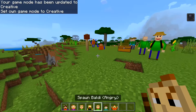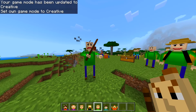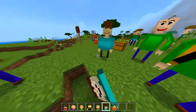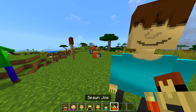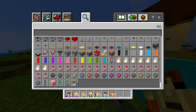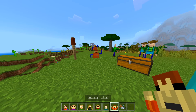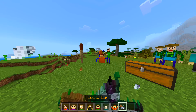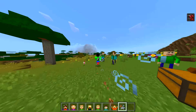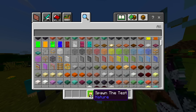We got normal Baldi. We got angry Baldi — he's very mad. We got Johnny. Welcome to my store. I'm pretty sure they actually do have a store thing. We've got a zesty bar — oh, we can eat it. Does it do anything? We got some speed! Okay, we've got some speed effects.